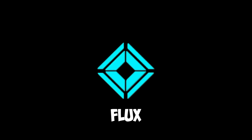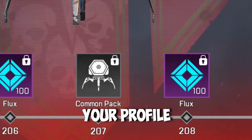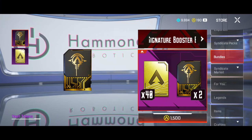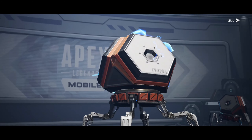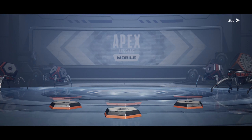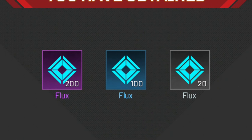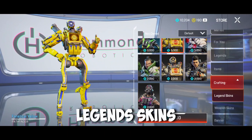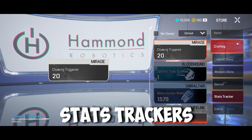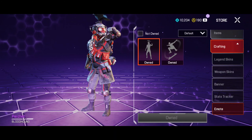Moving on to Flux. You can obtain Flux by leveling up your profile, recycling items in your warehouse, opening Common Packs and Two-Name Packs, or when click-at items get converted into Flux. Personally, I hate Flux. You can spend Flux in crafting to get Legend Skins, Weapon Skins, Banners, Stats Trackers, and Emotes. Thanks for watching and Peace.